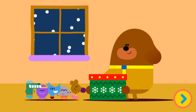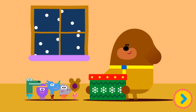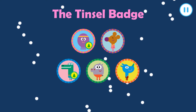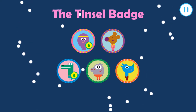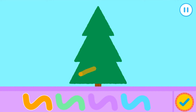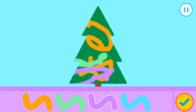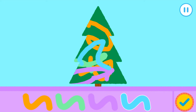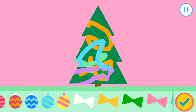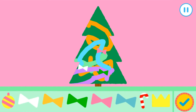Christmas is coming! Yay! The clubhouse isn't looking very Christmasy, though. The tinsel badge. Who wants to get their badge? Nori, which tree should we decorate? Let's get decorating the Christmas tree. What should we put on first? The tinsel, of course. Let's put some fun decorations on the tree. Drag the decorations onto your tree. Press the tick if you finish decorating.